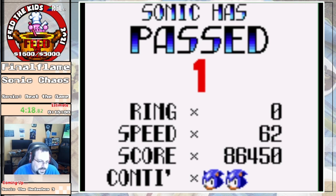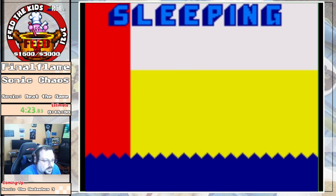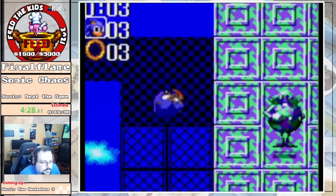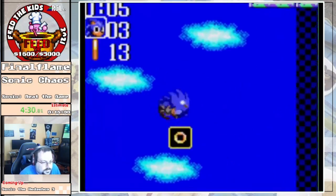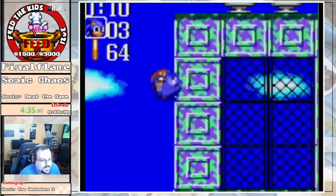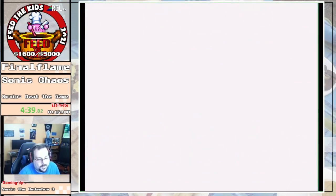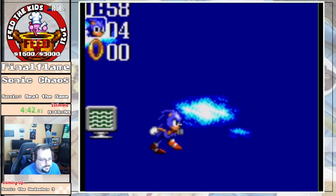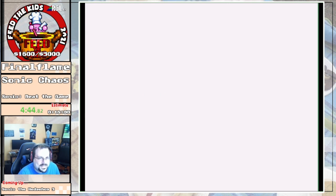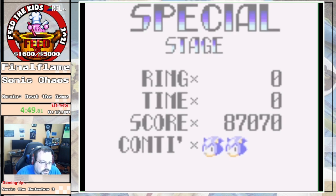So we're going to grab a hundred rings. Unfortunately there are a lot of ring boxes in our way — we just need to get to the path they're on. That was thirty. We have another set there, and then all these. Directly in our path, we're in the special stage — just hold right, that ends the special stage and we're on to the next act. Much quicker than going to the end of the stage normally.